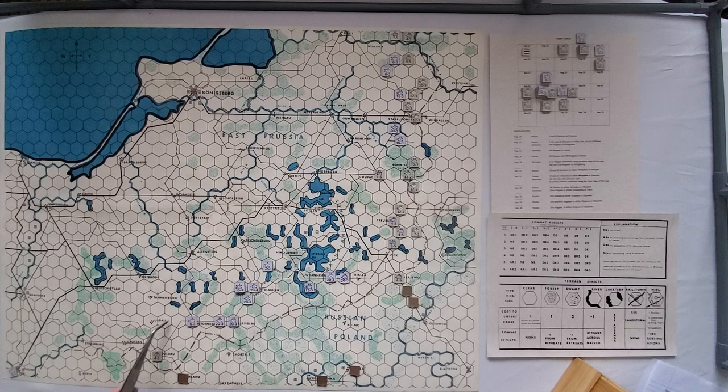Here we go. I'm going to send this guy over here — it'll be a one-to-one odds, but I can force a retreat if it's cavalry. Checking the rules: whenever a cavalry unit is faced with an attack by infantry units alone, it may elect to retreat before combat, before any odds are totaled or die is rolled. The player simply retreats the cavalry unit two hexes, and the attacking unit may advance after that. So I'm going to send the 69th Ersatz Brigade — one, two, three — to go do their job.